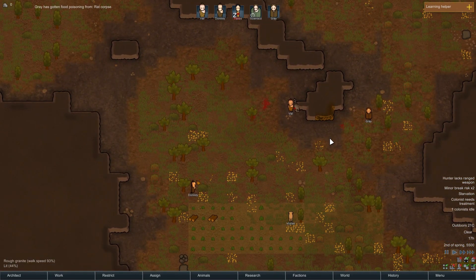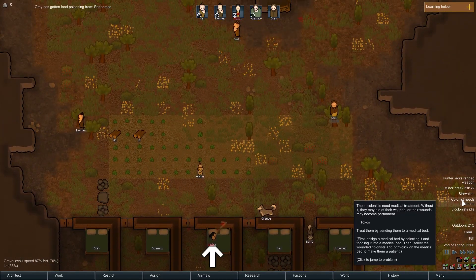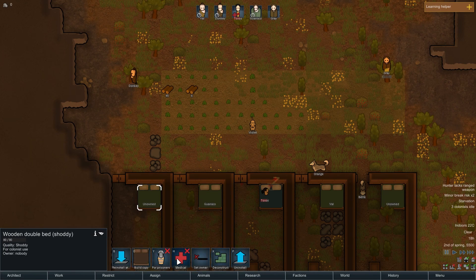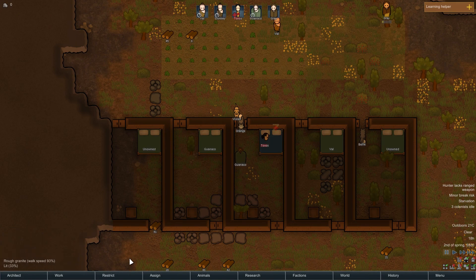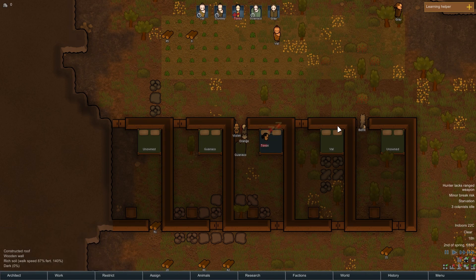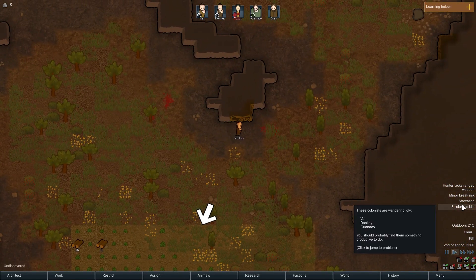Greg got food poisoning from that corpse as well. Damn. So Toxos needs treatment — that's now a medical bed. Grey, medical bed. Oh you're not injured — you just have food poisoning apparently. Toxos is struggling. Can we treat those wounds? Not assigning to doctor. So the doctoring thing is Toxos, who's already in the bed, and Grey. Let's just prioritize that treatment so we can try and fix that up. We still need to deal with the food situation.